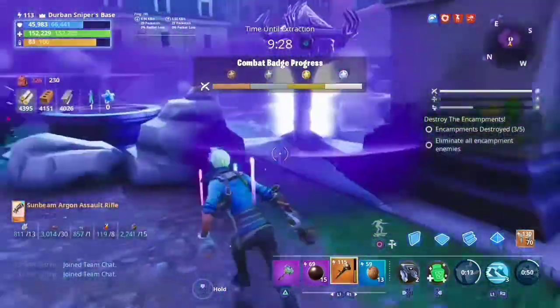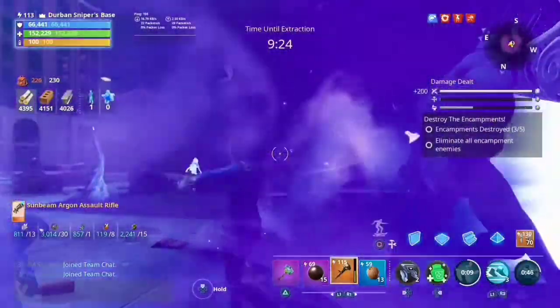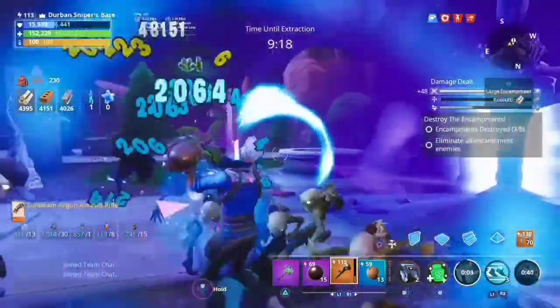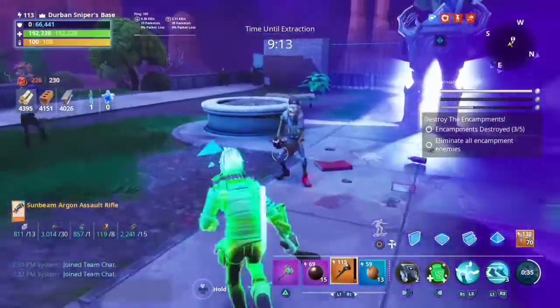Yo guys, welcome back to Durban Sniper. I'm about to show you guys the new loadout that's currently doing 600,000 damage on a melee weapon, and it's dealing with the new characters that are in Fortnite at the moment. As you can see, that just bounced up 600,000 and another 500,000.